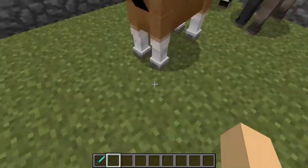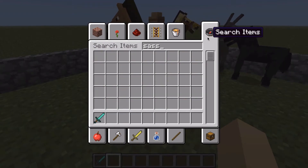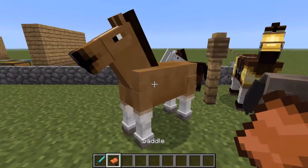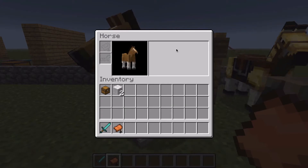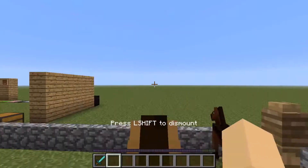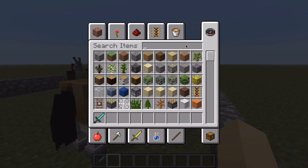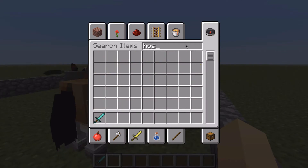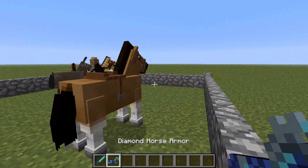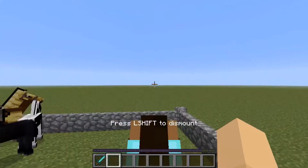Now that the horse loves you, we can go and get a saddle, which has always been in the game. We open the horse inventory and put the saddle on. We also have horse armor — for example, diamond horse armor — which you can put on as well. And ba-da-boom, your horse now has armor!